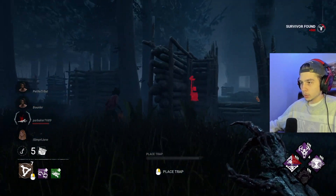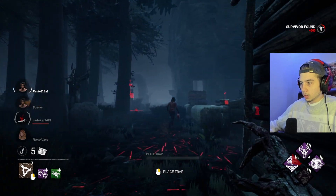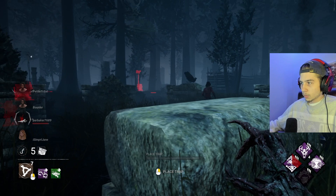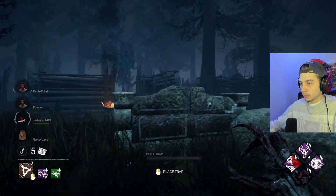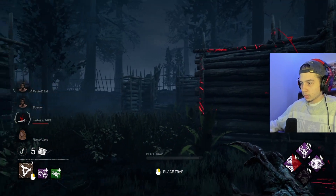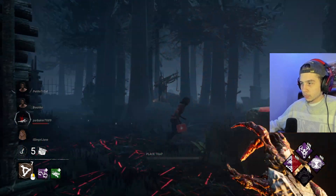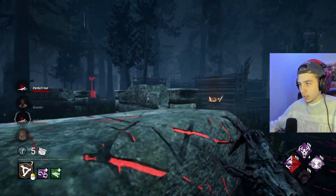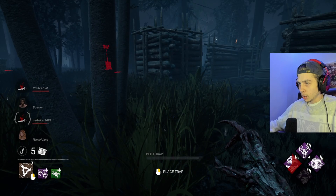She's got her sprint burst ready to go. Very nice — it's a good little setup here. There we go, two downs on a Haunted Grounds. Yeah, that's the thing too.